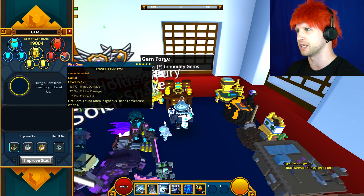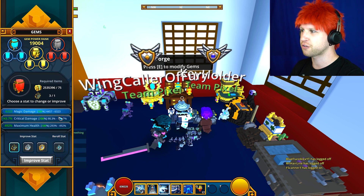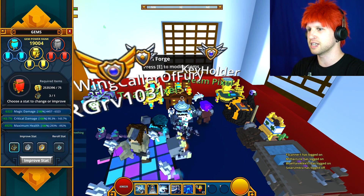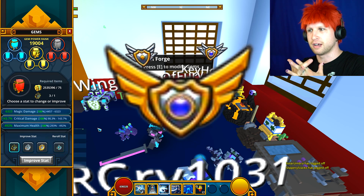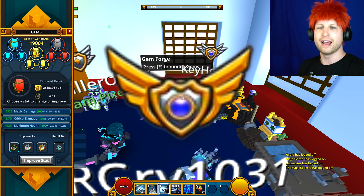But if you come over to this table, you're going to be a little bit confused. Right-click any of your gems. So if we look at this right here, we've got magic find, crit damage, and max health. Gems in general are going to end up randomly having — out of the three different slots — what I like to call bronze, silver, and gold stats.